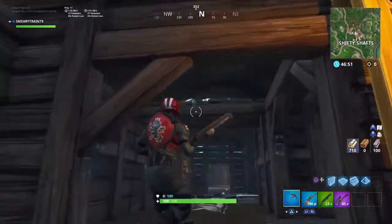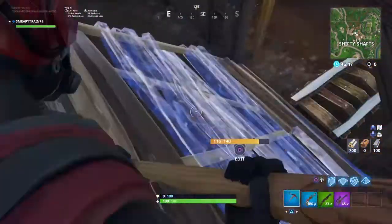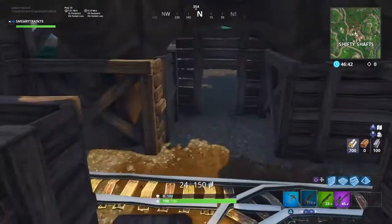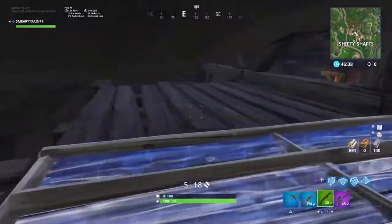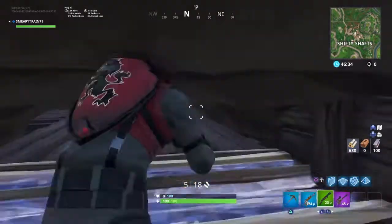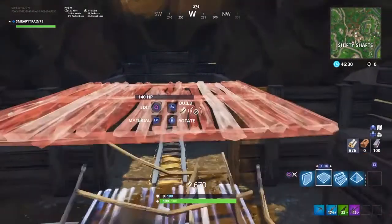Our next spot is conveniently right next to this one. What you basically do is build up and then break these little doors here. You can ambush people who walk through here, or you can just build over and have a walkway through the entire tunnel system.